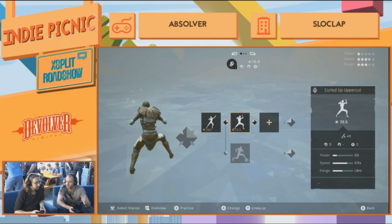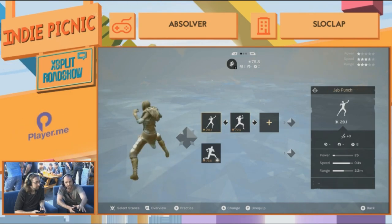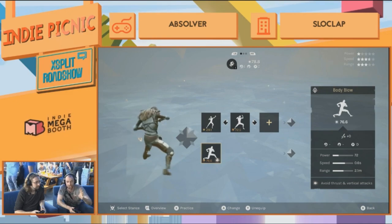Every attack starts in one stance and finishes in one stance. The first attack — the jab punch — starts front-right, ends front-right, so it doesn't change stance. The second attack, however, starts front-right and ends front-left.